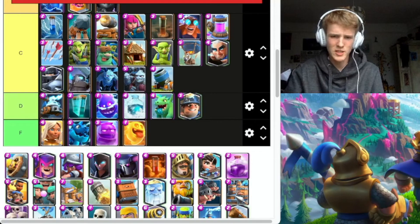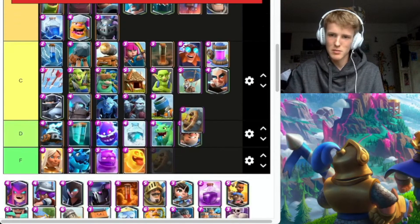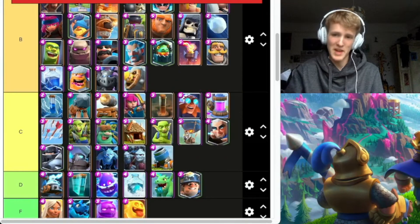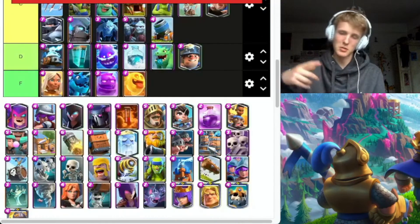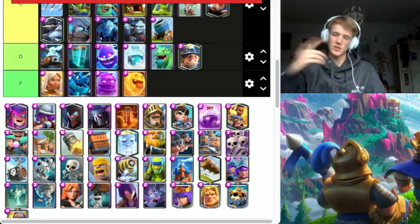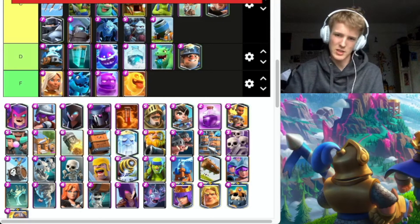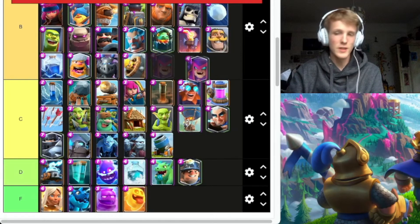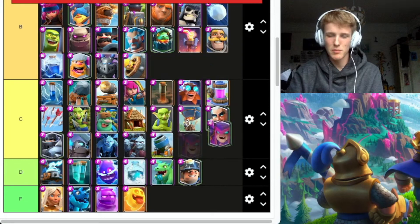Barbed Barrel — don't know why this got nerfed, it wasn't even that good. But it's still good. It can counter Goblin Drill better now — when it's placed behind the tower you can come down from the back because it doesn't go as far. Mother Witch — I haven't really played around with the buff, but before and after the buff, we'll say Beta. It's solid.